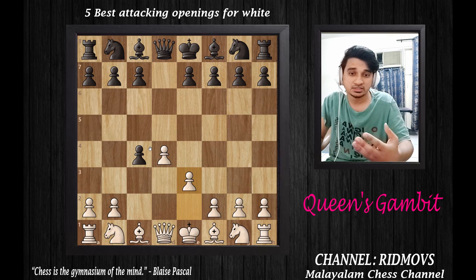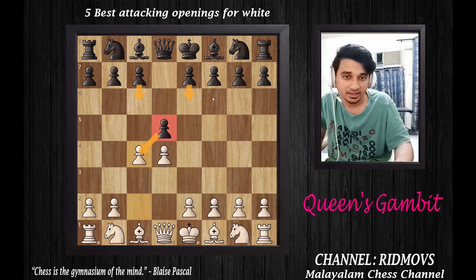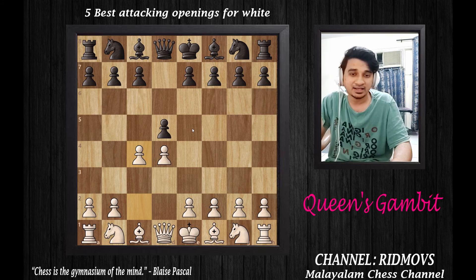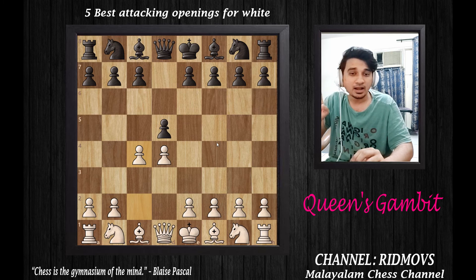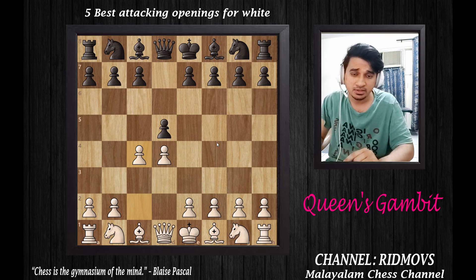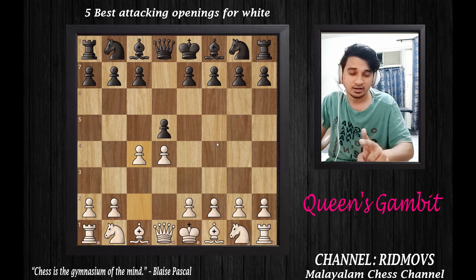From my personal experience, if Black accepts the Queen's Gambit, there are important traps to be aware of on the Black side — the Hallowe'er Trap and the Elephant Trap. These are explained in links in the description below. If Black falls into these traps, it can lead to a huge loss.